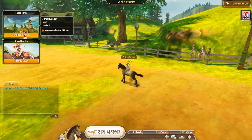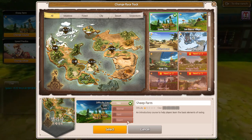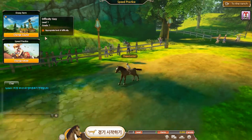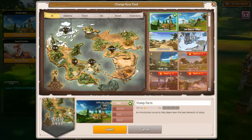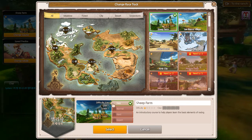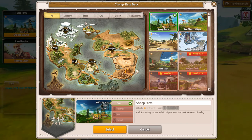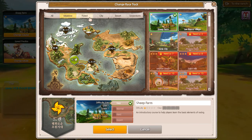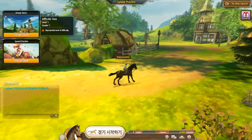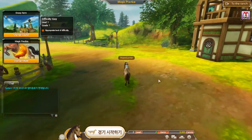You can see it here. I need to select an appropriate level of difficulty, but I'm not sure what 'normal' means here. Oh my gosh — it seems I don't know how to do the training. Let's try another mode.